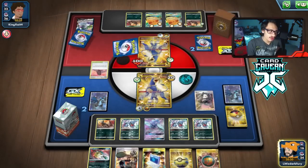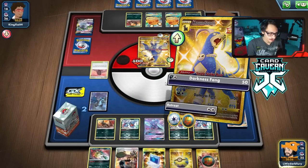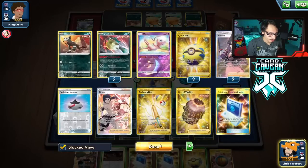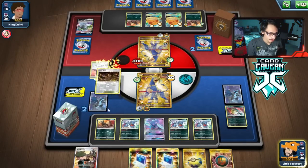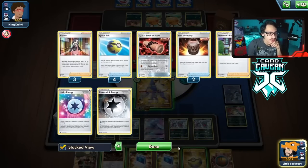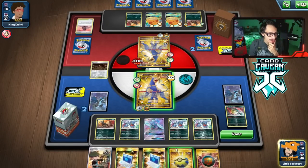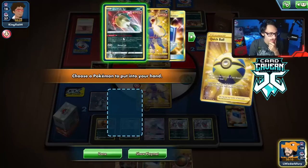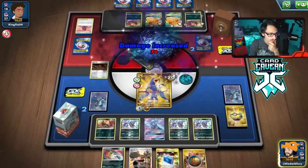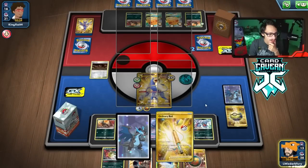My opponent very much could have game here. Get rid of this other Quillfish. We got Galarmine — I'd rather put it into play so it's harder for them to win. Darkness Fang. Hopefully our Houndoom doesn't get KO'd — that's why I got another Houndoom just to be safe.